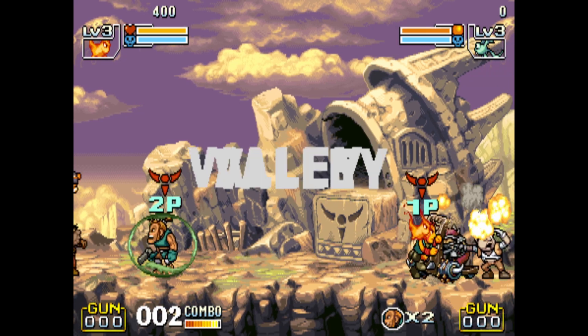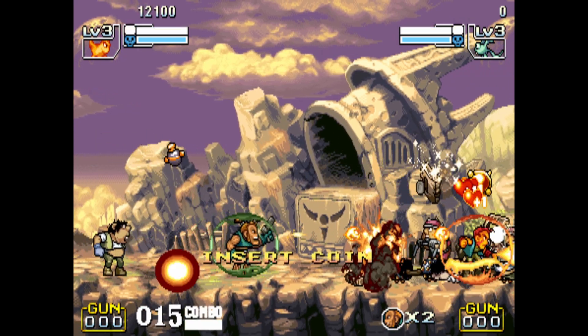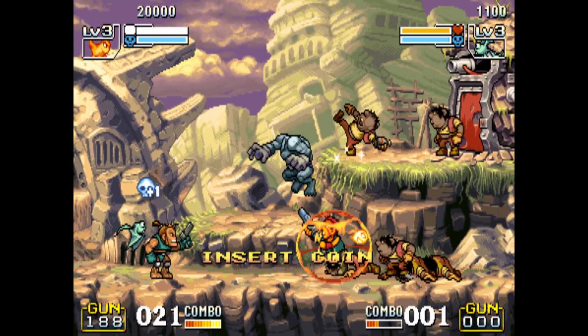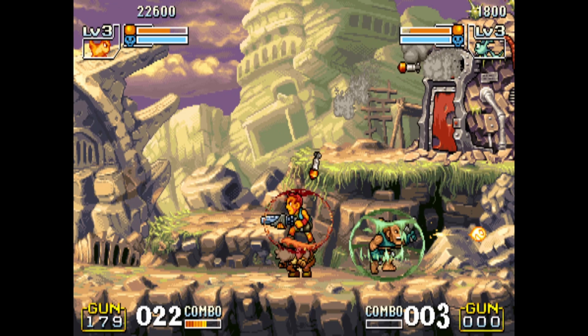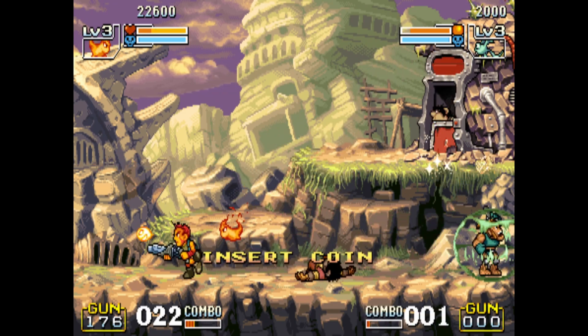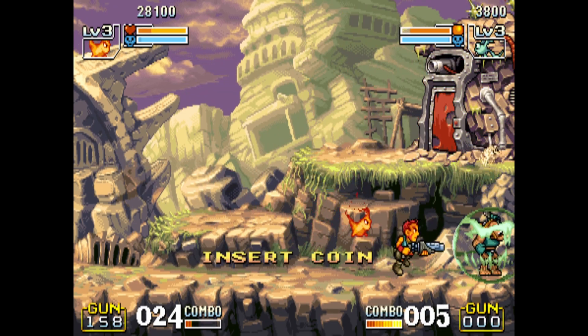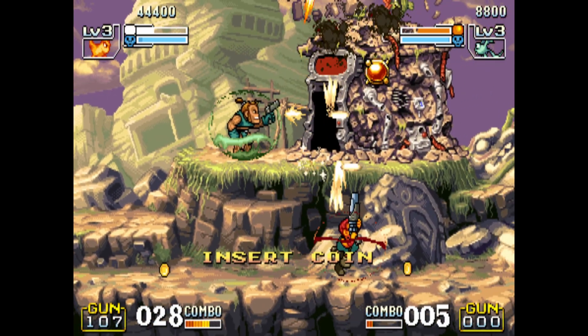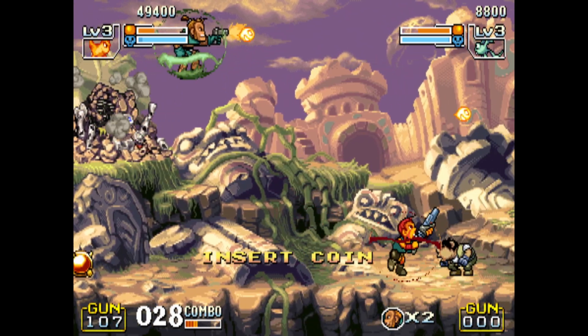Next on our list I have Demon Front. This runs on a system very similar to the Neo Geo, but one that a lot of people in the US haven't seen or aren't familiar with — the PGM system. It took cartridges just like the Neo Geo, and used a Motorola 68000 CPU just like the Neo Geo, although clocked at a faster speed. Very similar hardware, so I'm hoping we can leverage a lot of resources already written for MiSTer and get this up and running in the near future.